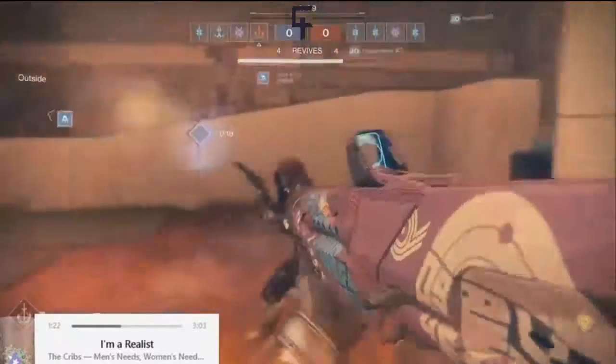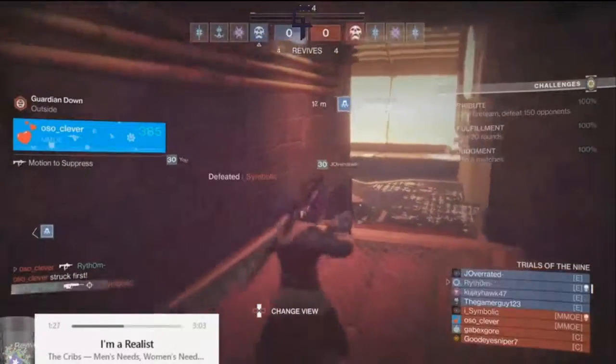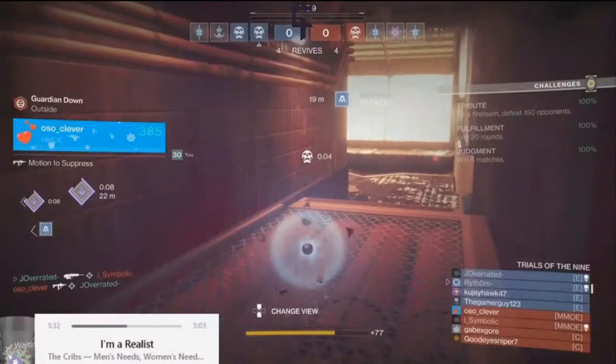Trolls a nine — a Steam Clan. Rhythm pushing straight in, very aggressive, into a one versus two. You do not want to see that, especially if you have a Jade Rabbit in your inventory. That's the gun they're using this week. Joe Vareja getting taken down as well.